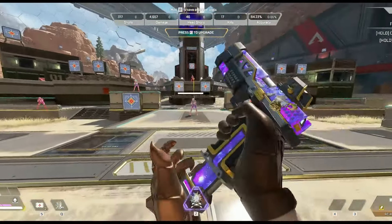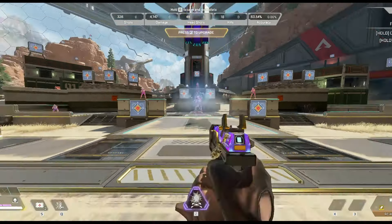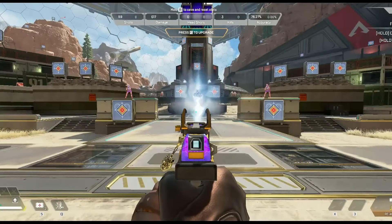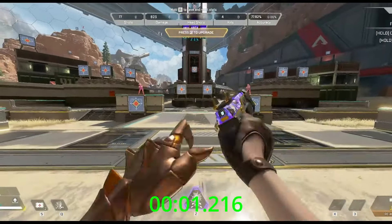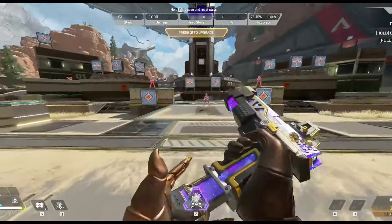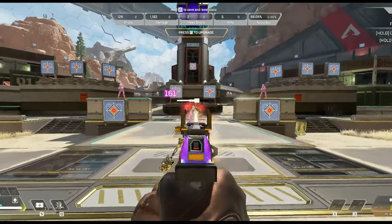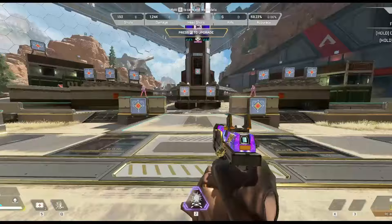The RE-45 got away from me there a little bit — the recoil is actually really strong on the RE-45, it goes up and to the right. Actually the hardest gun to control so far. Let's do hammer points now. 1.216 — we have a new sheriff in town. This is the quickest one so far. RE-45 with hammer points, despite that awful recoil. It's actually super hard to control because of how much to the right it goes.